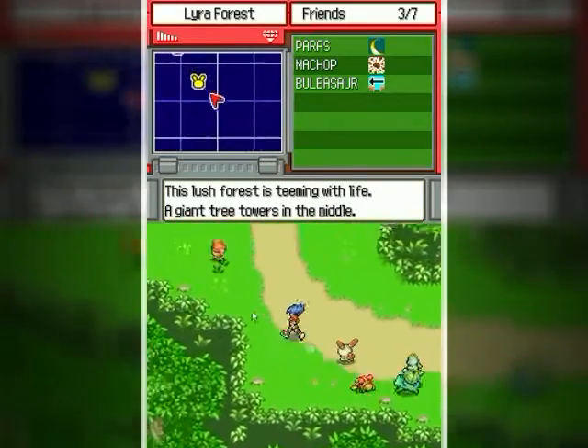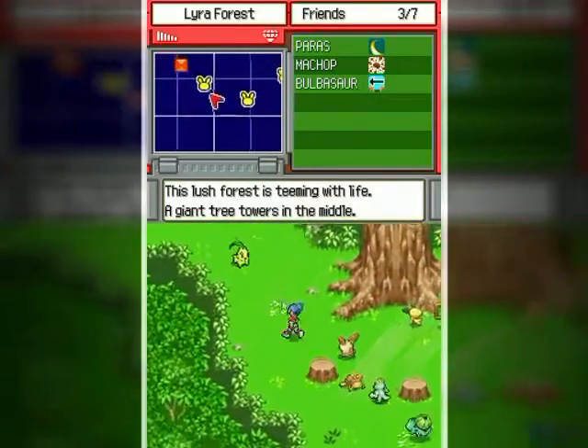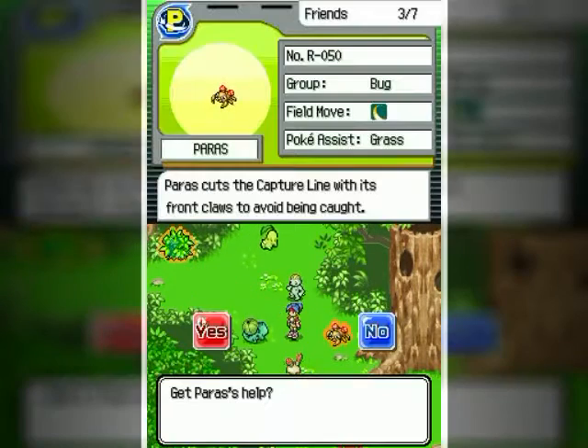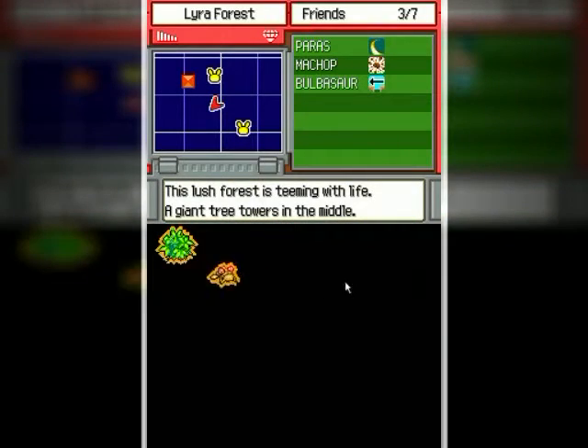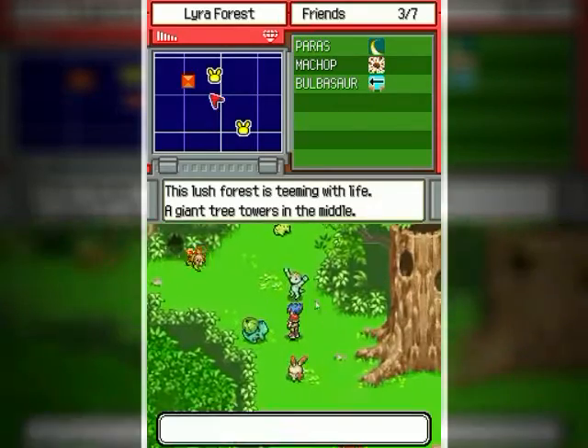I'll also be getting two Ivysaur over at the deeper forest area while I do my route through there to get something in the deepest part of the forest. Everything's okay — I'll just be cutting that bush from a distance. This is kind of complicated to plan out but I did my best on it.